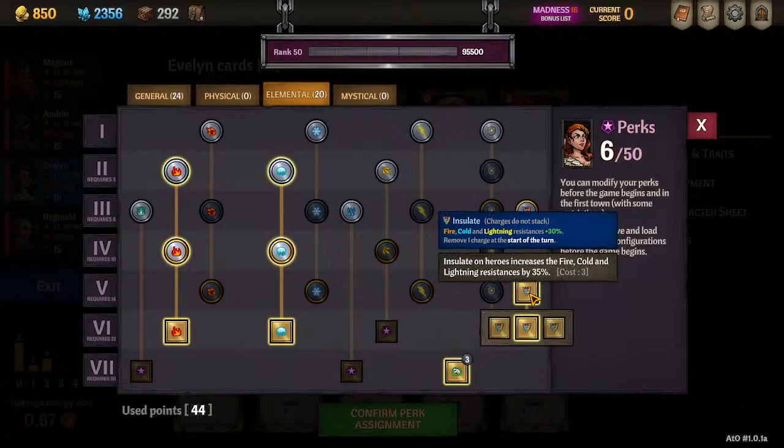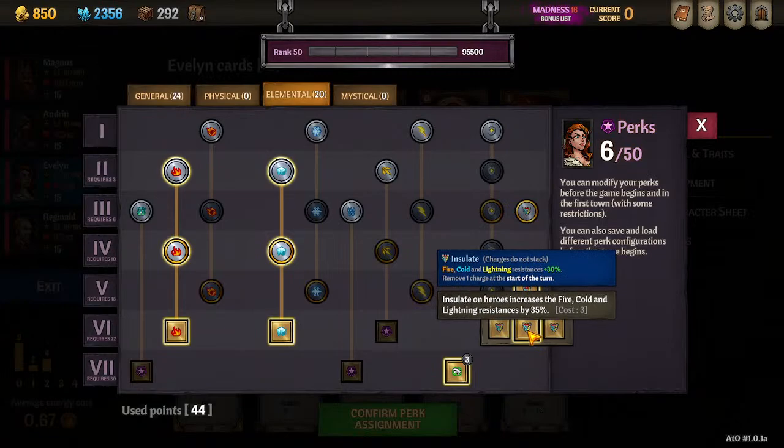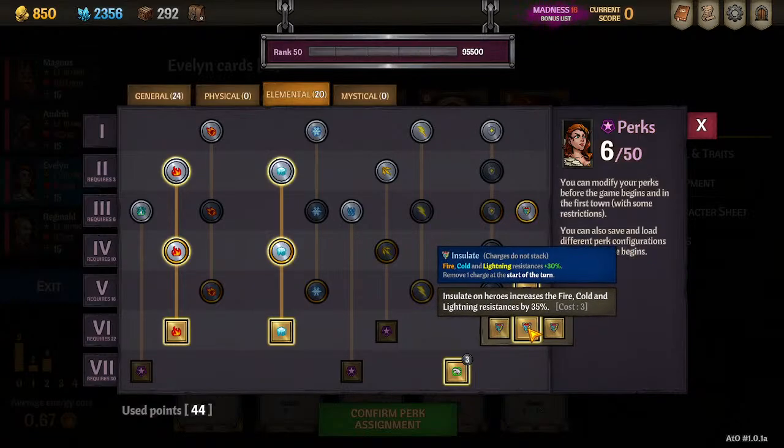For Insulate: since she starts with it every turn, this perk is basically plus five elemental resist to her. The math says that paying three perk points for this and it only affecting elementals — if I'm the only one with Insulate, this is not good. But if I can keep Insulate on my entire team, the math checks out that this is a positive buff. So take it or leave it depending on how committed you are to keeping Insulate on your whole team.